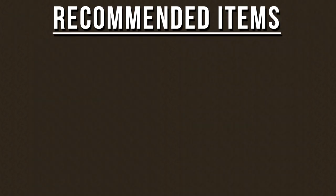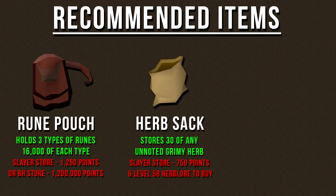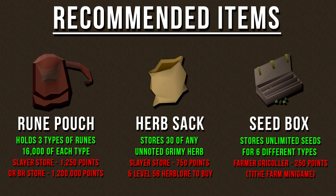Here are some items I recommend that may help you on your Slayer task. A rune pouch is a great item to bring because it can hold 16,000 of 3 different types of runes — you can fill it with high alchemy runes and store rune drops from this monster. You can buy it from the Slayer store for 1,250 Slayer points or from the Bounty Hunter store for 1.2 million points. This monster drops a lot of herbs, so a herb sack can save inventory space — it stores 30 of any unnoted grimy herb and costs 750 Slayer points, requiring level 58 Herblore. This monster also drops a lot of seeds, so a seed box can help — it stores up to 6 different kinds of seeds of any amount and is obtained from the Tithe Farm minigame for 250 points from Farmer Gricoller.